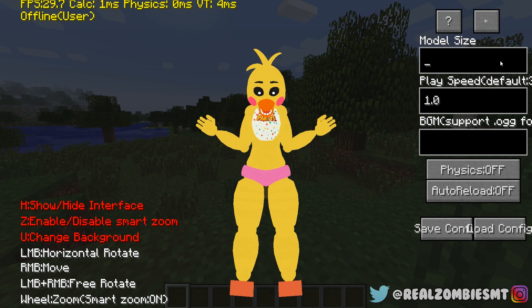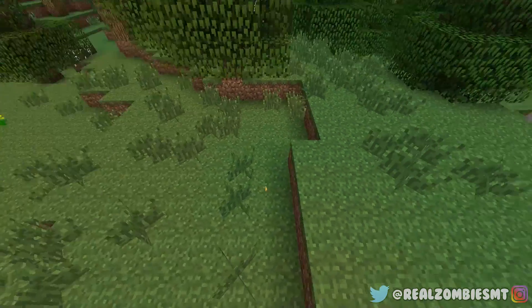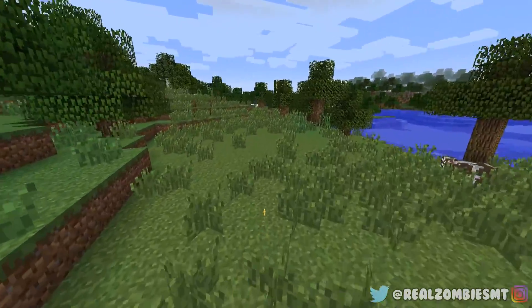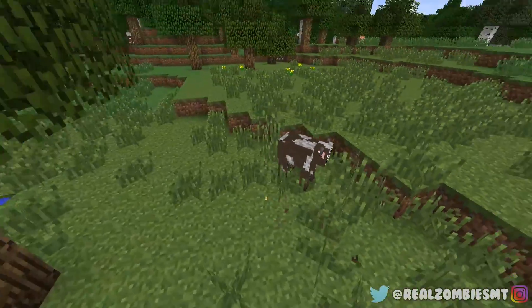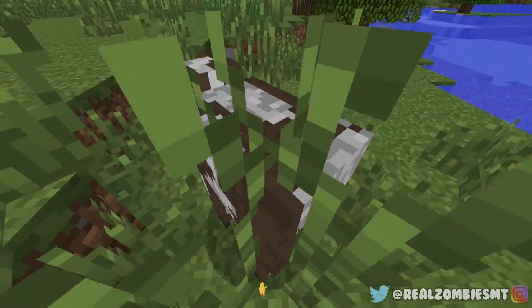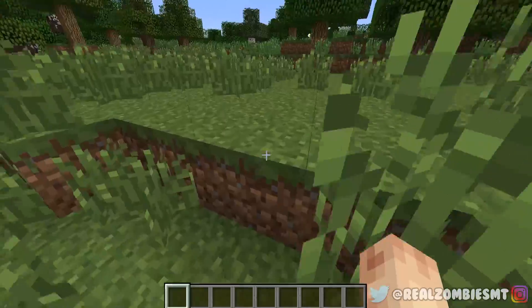For instance, we can make Chica really small — like a fraction of an inch tall. Look at me right now, you can barely see me! I go up to this cow and I still push him. If you go into F1 mode though, it still looks normal, so it kind of ruins the illusion, but this is still really cool.